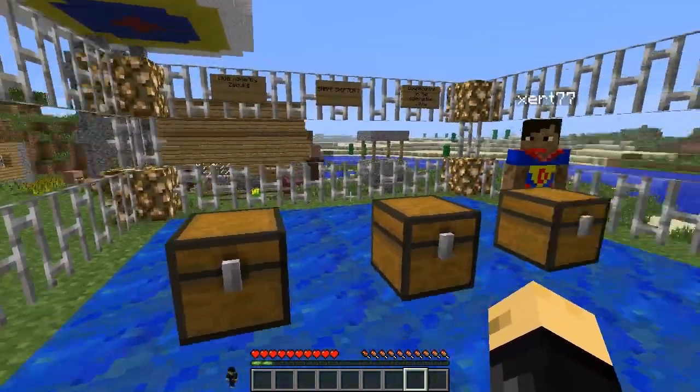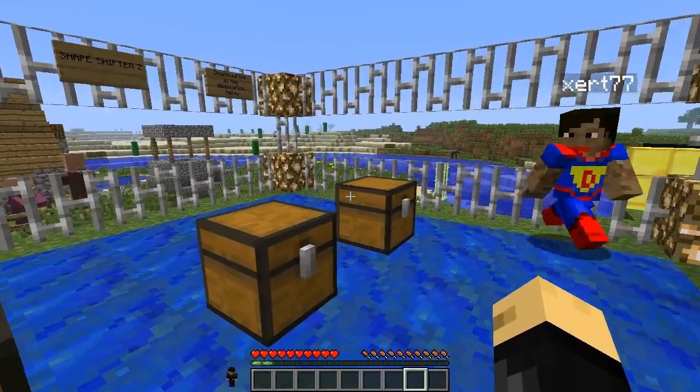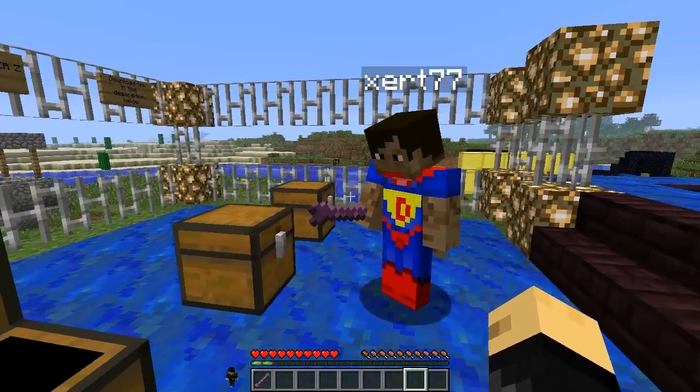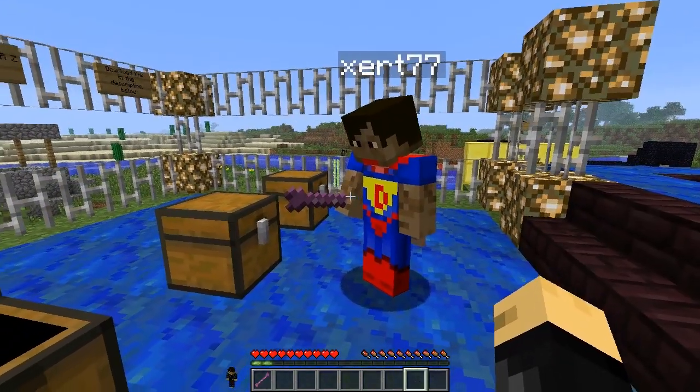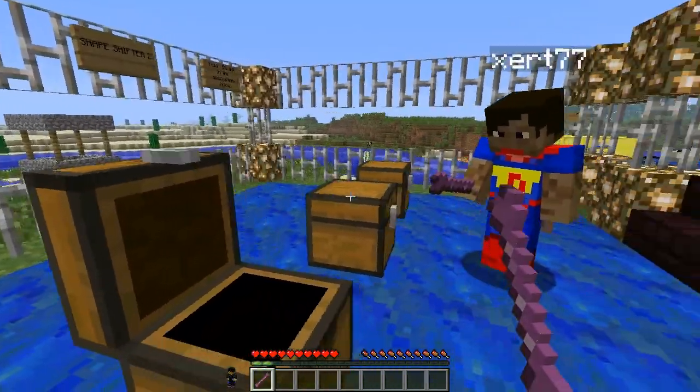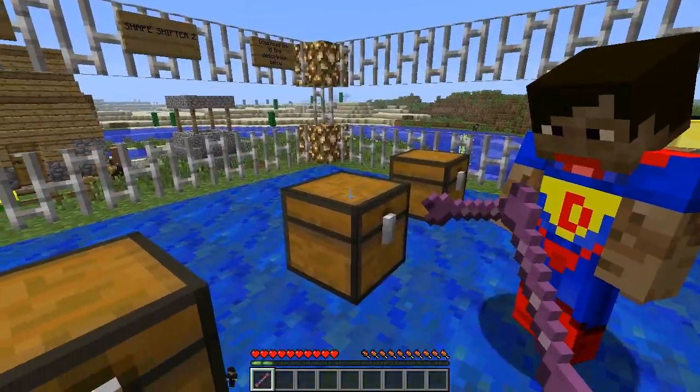There are three items — I'll call them bones — that basically give you different abilities. This is the recipe to make the first one, which is the main shapeshifting bone. It will allow you to shapeshift into different things, and it's pretty simple to make.